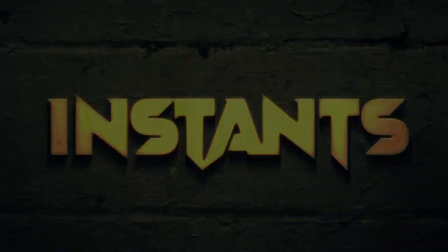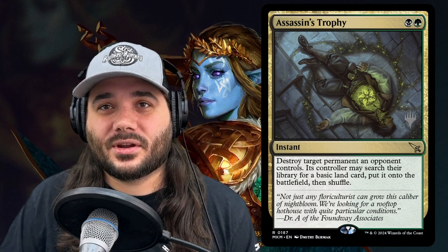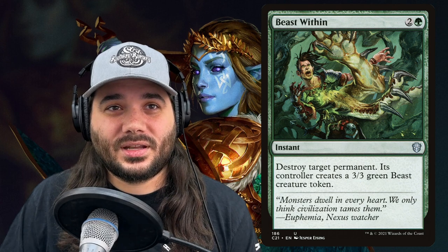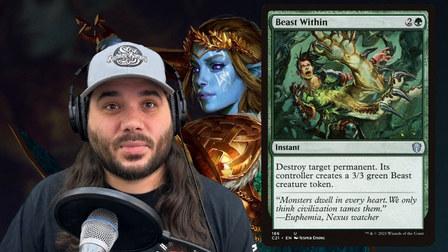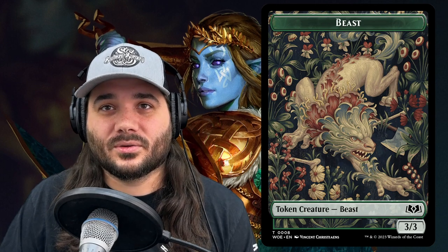Now we're moving on to instants. We've got Assassin's Trophy, costing 1 black 1 green — destroy target permanent an opponent controls, and its controller gets a basic land. Next, we've got Beast Within, costing 2 and a green — destroy target permanent, and its controller creates a 3/3 green beast token, replacing whatever is causing you issues.